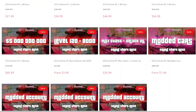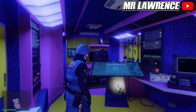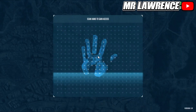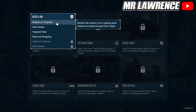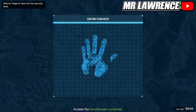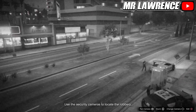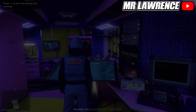Let's get straight into the video. First I will show you how to get the black duffel bag. Get in the back of your Terrorbyte and access the screen, then go to Client Jobs and start Robbery in Progress. Now access the screen again and scroll through the cameras until you find the bank where the cops are at.